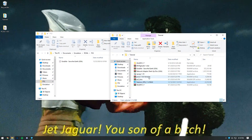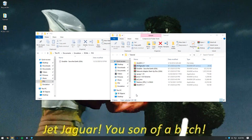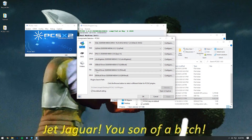After this, extract the DEV9 plugin into your plugins folder located in the emulator files. Then go to Config in your emulator and select Plugin/BIOS Selector. Go down to DEV9 and open the drop-down menu and select GigaHertz DEV9 Driver 0.4.0.